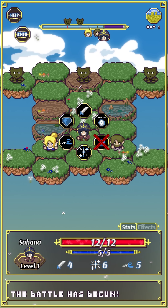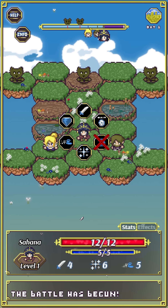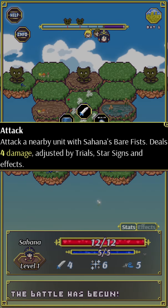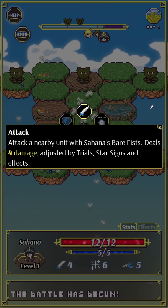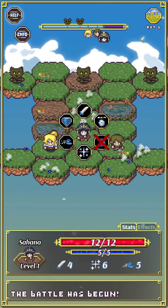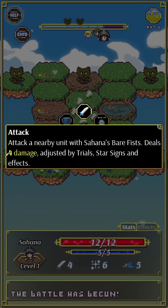The large-headed character currently has her turn, and the enemies are on the top. When you get your turn, a command ring pops up around you. You can click Help and click on pretty much anything on screen to find out more about it — like the little boot icon is Move, or this attack: 'Attack a nearby unit with Sahana's bare fist, deals four damage.' The game is super simple even if you haven't played tactical RPGs before.